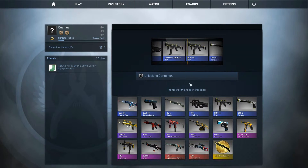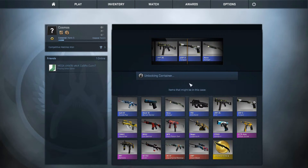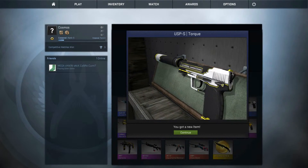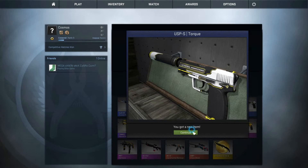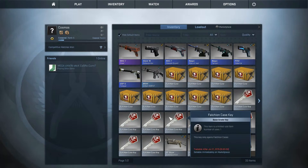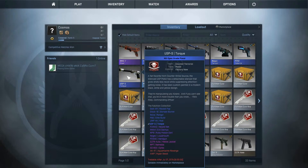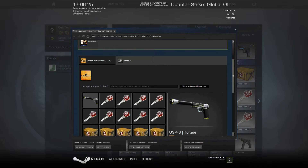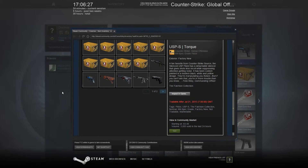And I get a USP-S Tour. Actually looks quite nice. What is that — is that Factory New? So it might actually be worth something. How do I check that? Sell on the marketplace. Going to acquire it for a minute. How much does it sell for?